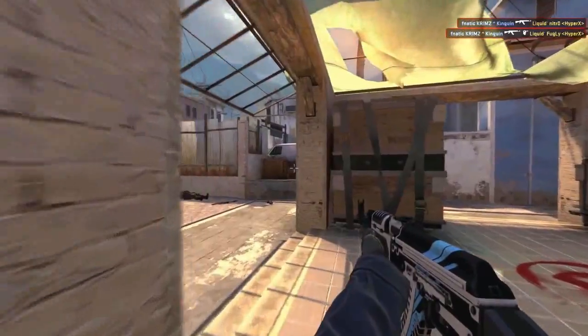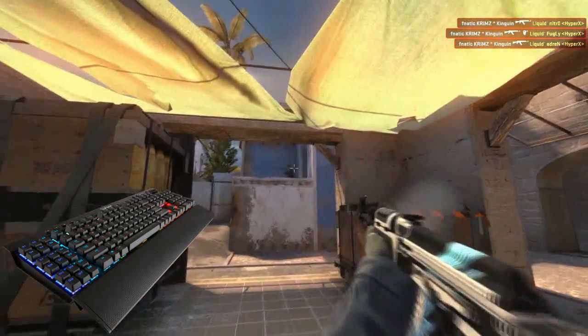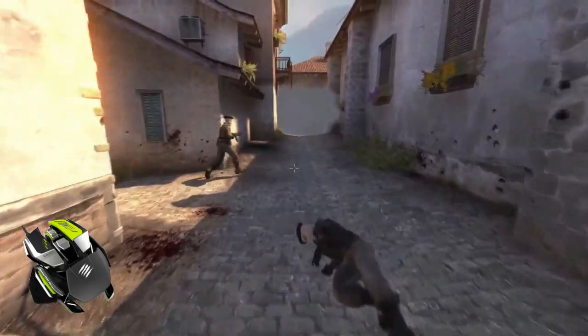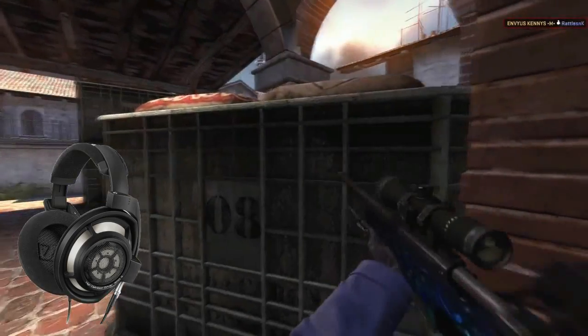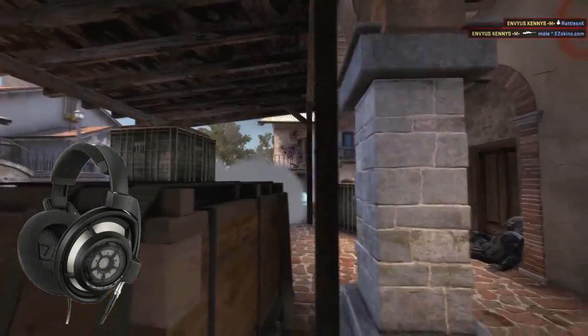Peripherals are very personal, but for this ultimate gaming setup I picked up a Corsair K95 RGB wired gaming keyboard at $180, as well as a Mad Catz RAT Pro X wired optical mouse at $200. I wanted to pick up the ultimate pair of headphones and went with the Sennheiser HD 800S headphones at the ultra-low price of $1,680.